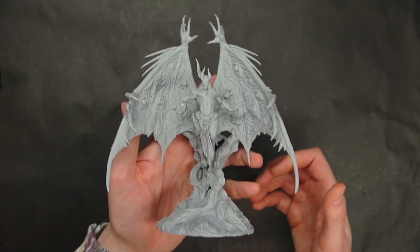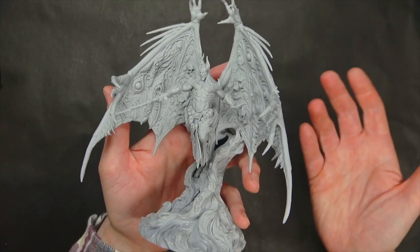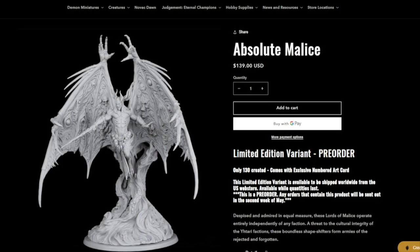This miniature is pretty dope, and there aren't too many of these left. So if you're into getting the limited edition alternative variant sculpts of the Creature Caster minis, this might just tickle your hobby pickle. You can get your very own over at CreatureCaster.com on all the different store websites for Canada, US, and Europe. Not to lean too hard on FOMO, but it is something that isn't going to come back, so it will have inherent value — and that's always cool in the collectible miniature space.